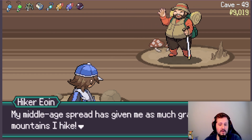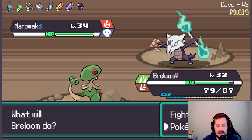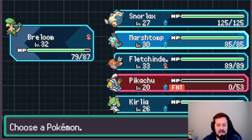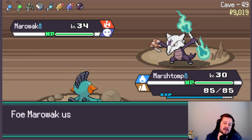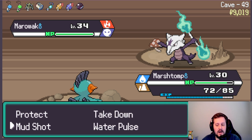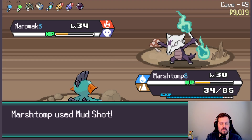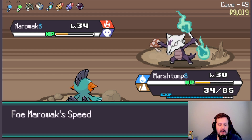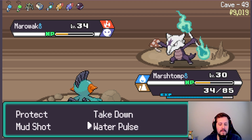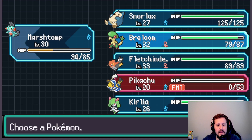Alright, who are we going to face off against here? We're getting back-to-back battles. A Marowak to start off — dude, that thing is terrifying. Good lord. I'm really glad we have Marshtomp, because otherwise that would have been rough. Let's go Mud Shot. We need Shadow Bone — what is that? My god, that's so much damage. Oh nice, it lowered its Speed. Hopefully that'll be better for us.